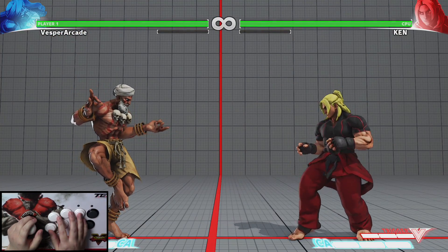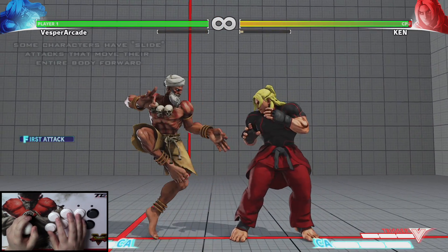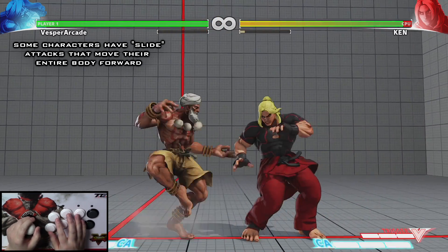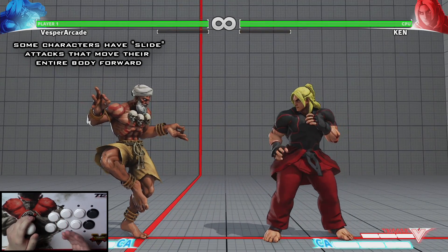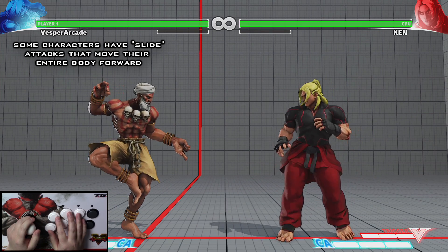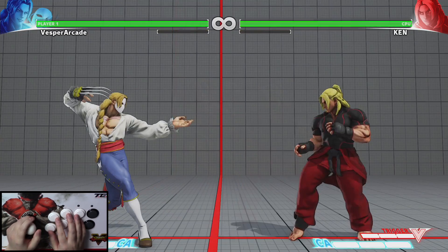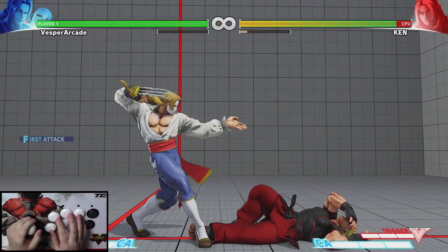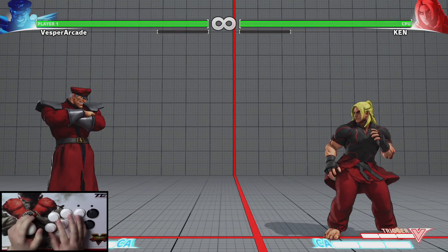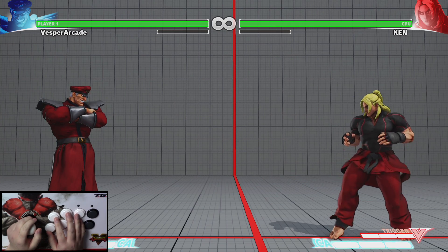Some characters have crouching attacks that move their entire body forward. These are called slides, and some of these slides even knock down your opponent on hit. Bison has a slide with his crouching hard kick which almost travels across the entire screen.